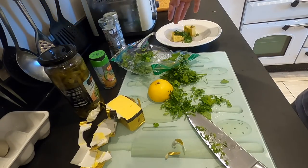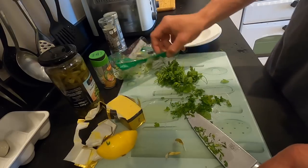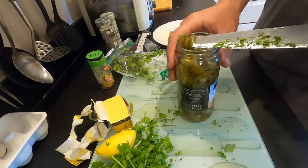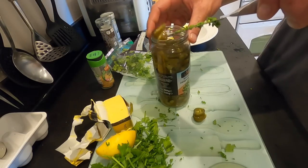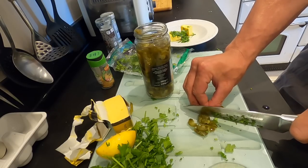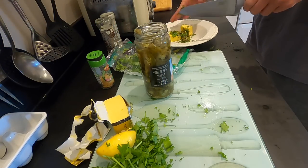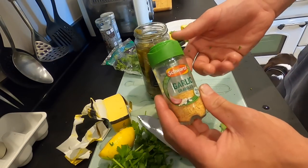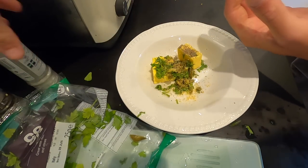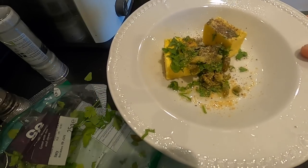Got a nice little bit of parsley — that'll go in. Got a fresh bit of lemon — nice bit of lemon in there. We've got some jalapeños — I don't want a huge amount, just enough to put a little bit of spice into the dish. Put all of those straight in there with the butter and the parsley. And last but not least, a bit of garlic granules and some lovely salt and pepper. I'm going to stick that in the microwave for a few seconds just to melt the butter, then get it all mixed up.